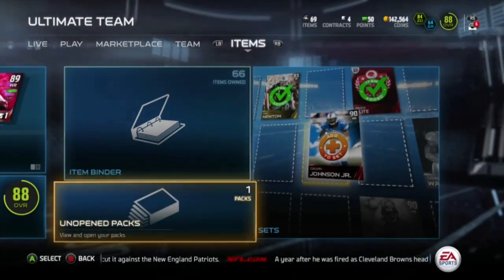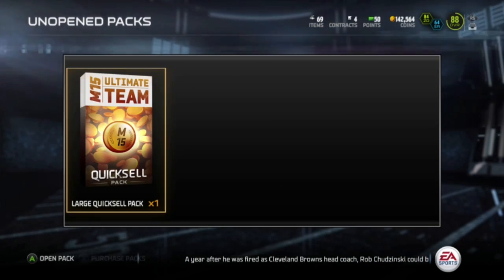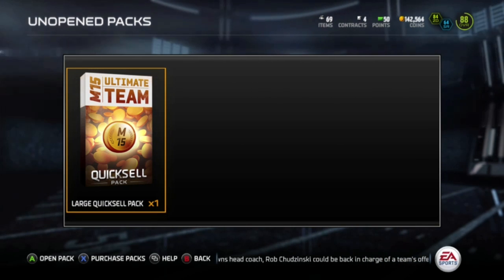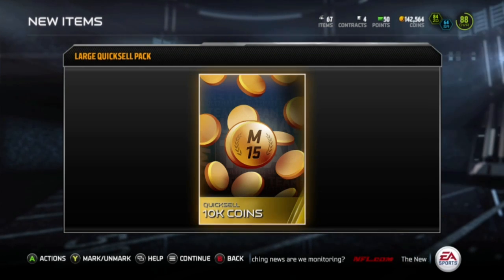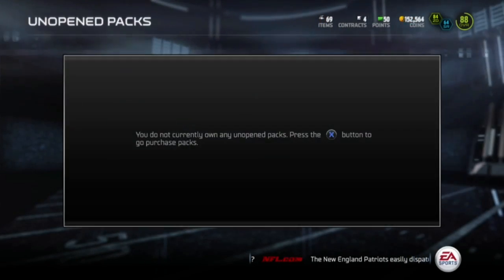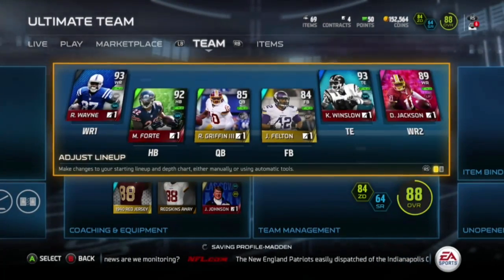Quick look at my team right there. Unopened packs — click on that. Got the large quick sell pack and I'm going to open it. I wonder what it's going to be. And we get 10,000 coins. That's not as bad as 1k. 10,000 coins can add up if you keep getting them. So that was it for the large quick sell.